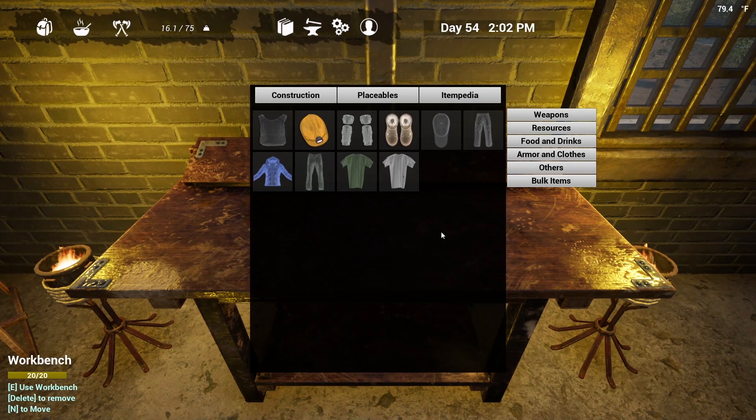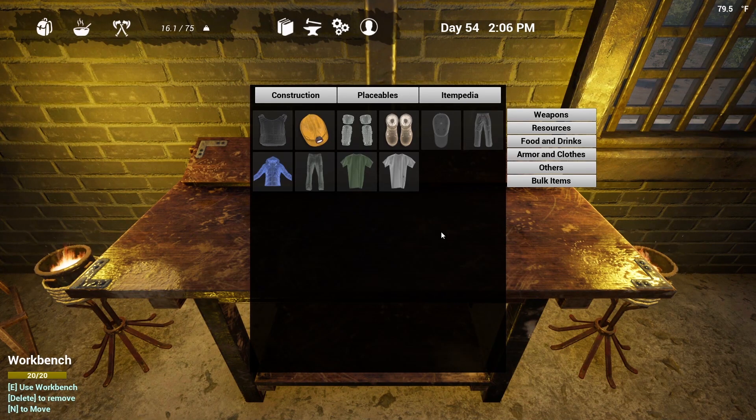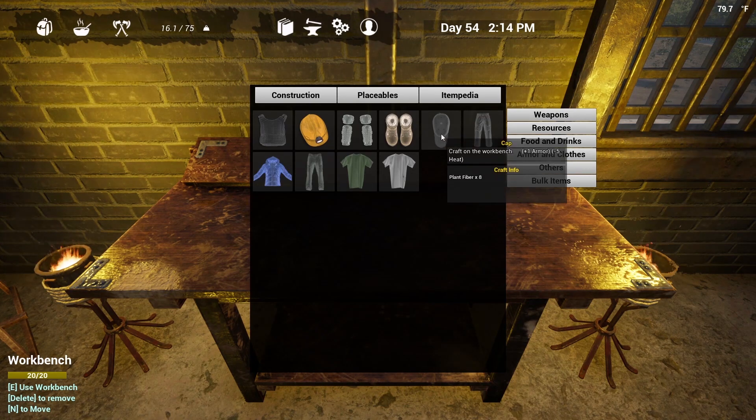Now let's talk about each individual item, broken up into different categories. We're going to start with your cooling items. During the summertime it can get swelteringly hot outside — you can actually overheat and your character will start taking damage. So during the summer months, you are going to want to wear your cooling gear. There are three main items that will reduce your body temperature, starting with the cap. The great thing about the cap is it only costs you eight plant fiber to craft, and it has a negative five heat factor, meaning it will cool you down.